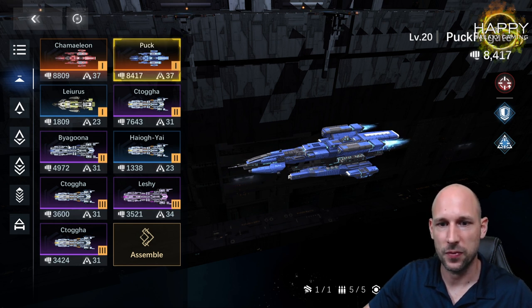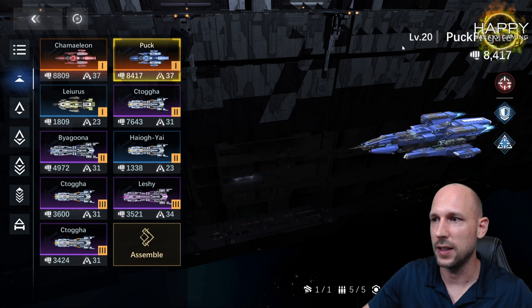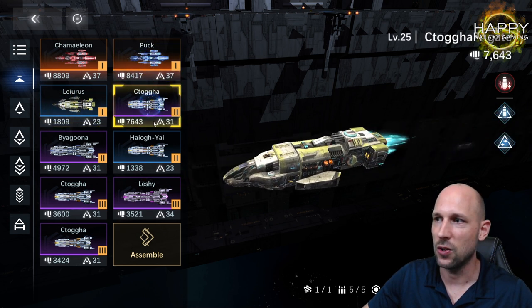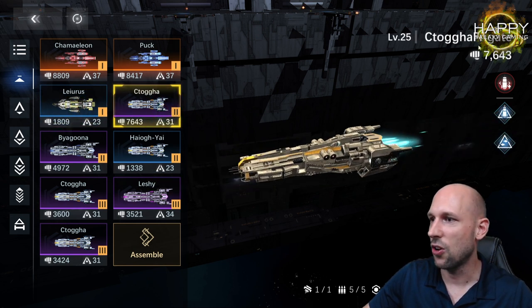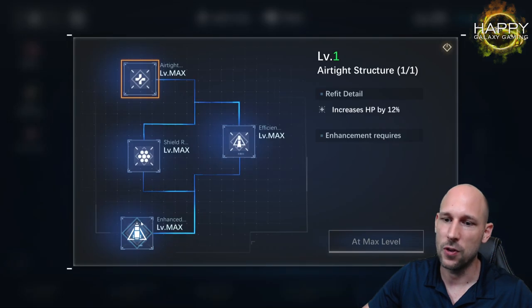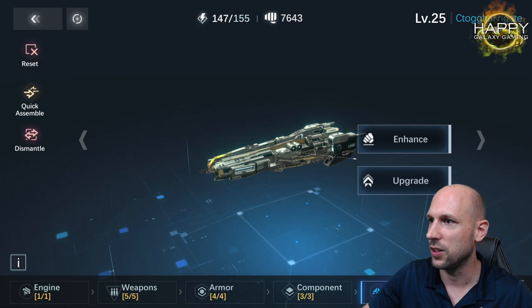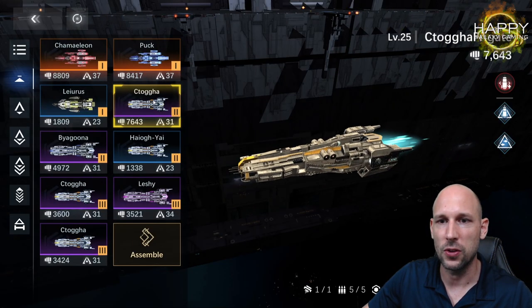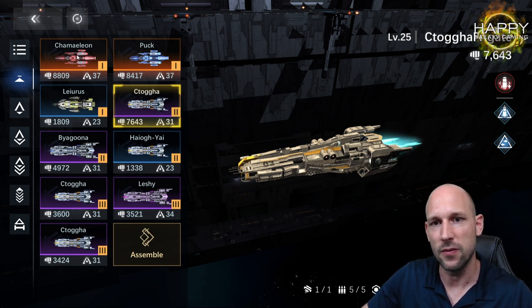Looking at the other classes, the lower ships are much lower in power. Both SSR frigates are level 20. The Sea Talker is level 25 and gets up to 7,600 power — it's fully enhanced and I used all my other Sea Talker frigates to max it out. So even with a purple frigate I get very close to what I have with my SSR frigates.